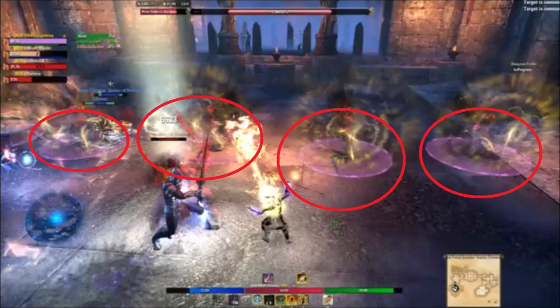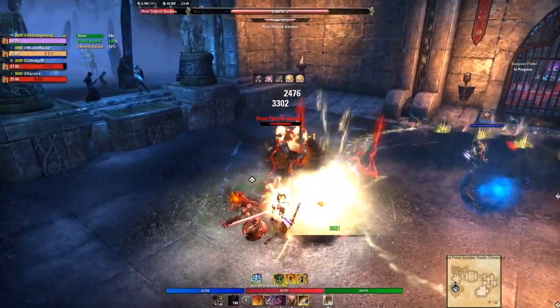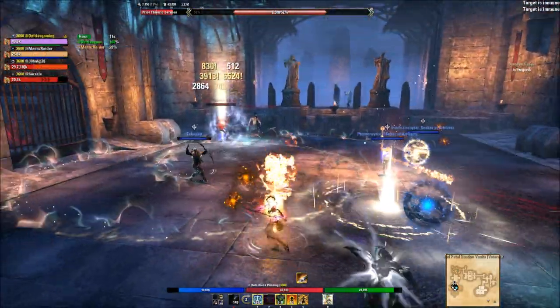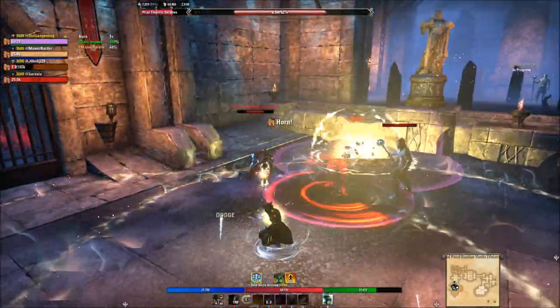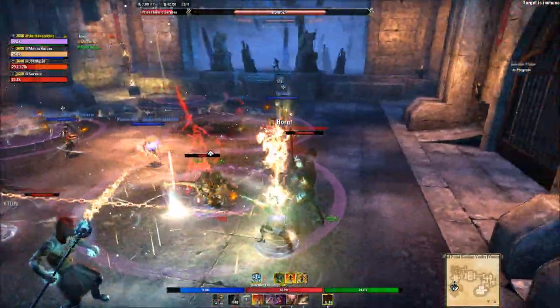Now we're getting to the hard one: lines will come in similar to Fang's Lair — they're not one-shots necessarily but they'll stun you. So now you have to deal with the kick knockback into these walls. There seems to be a sweet spot you can stand in for both. They come from one side, then from behind, rotating. If the kick mechanic happened with my block down because I got stunned by the lines, I'd be dead. You're going to have to deal with the lines, two adds, more stuff on the ground, and spinning AOEs — a melee DPS nightmare. Find a sweet spot in the middle between both lines so you don't have to move that much.